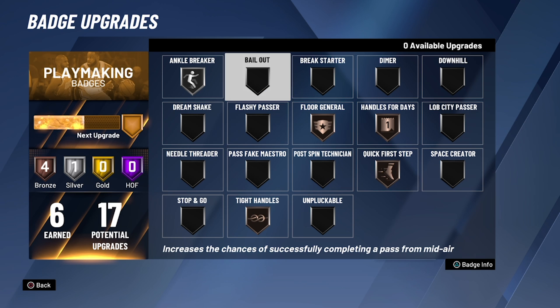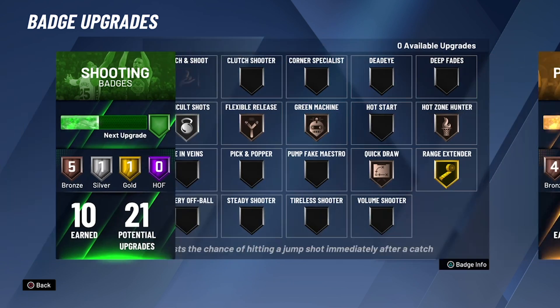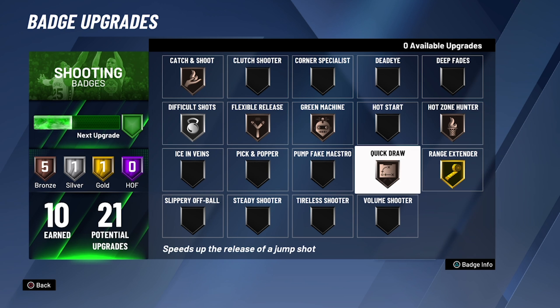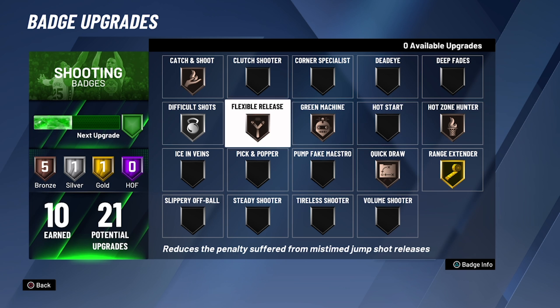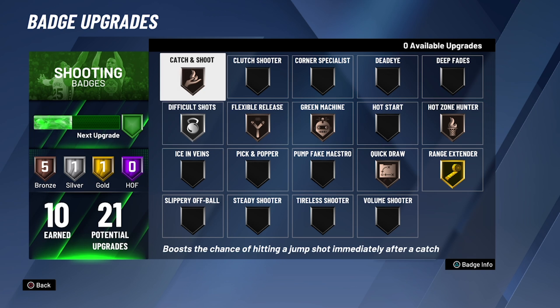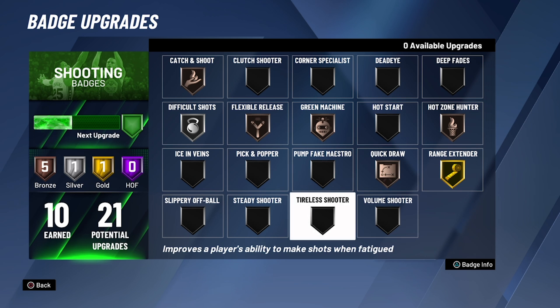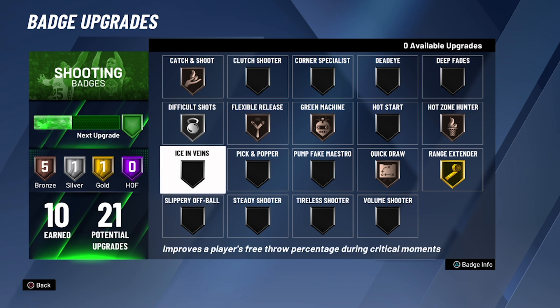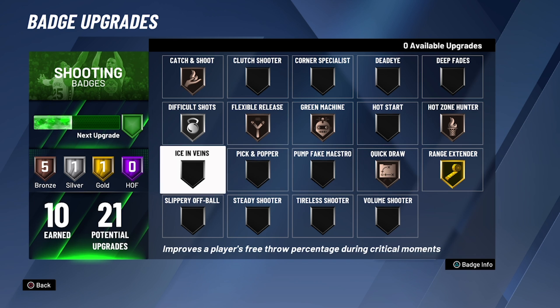Floor general is key in park because every time you try to pass it back at your shooting it goes all the way into the freaking ocean — that thing goes far. I might get the lob city pass too. Space creator might be a good one. I've got a gold already. I'll probably get quick draw to gold, green machine to gold, flexible to silver. Range extender — hall of fame, that's easy. Volume shooter I'm still calculating how many badges I can do for each.